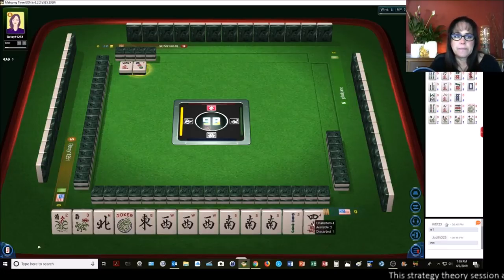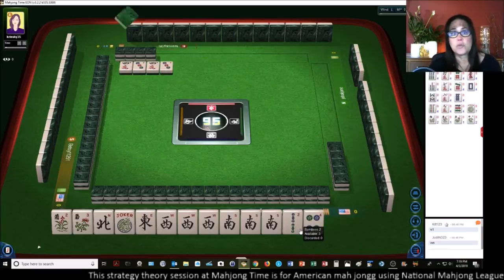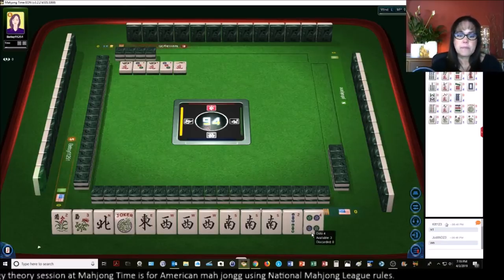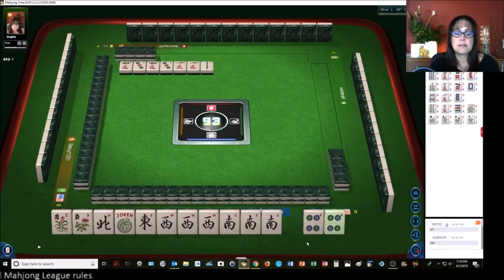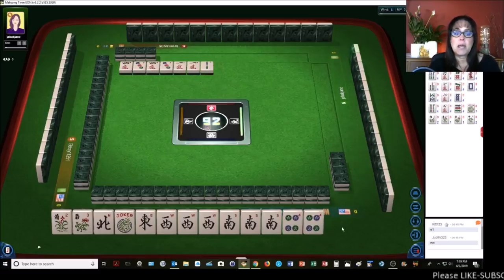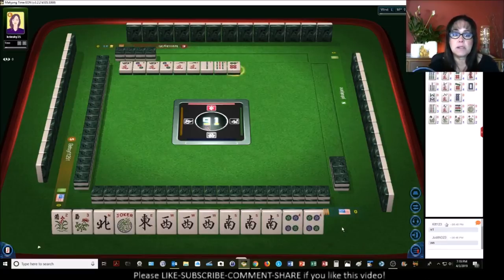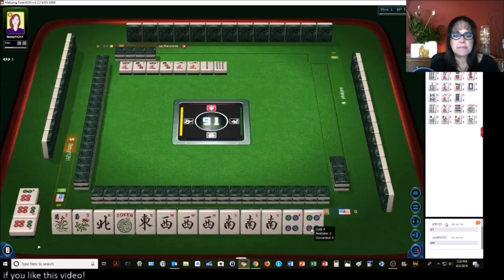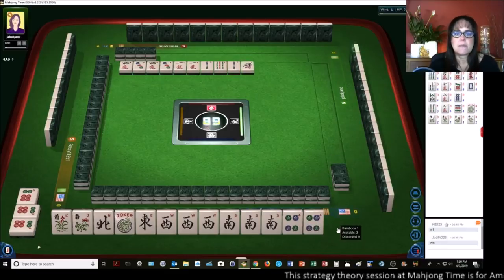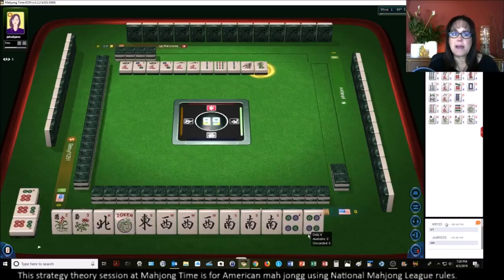Three dots. Four characters. So we need Norths and Easts, or Jokers — Jokers would be great. One character. This might be interesting. We just paired up a four. If I had that West, I might consider the Quint, but we have a Pung of South so I'll stick with it. Six dots — stick with the concealed news hand. The Quint, another day. Two bamboos, one bamboo. Maybe we can get a Joker out of this pair of fours. Green dragon — it's the only multiple that we have that we don't need.